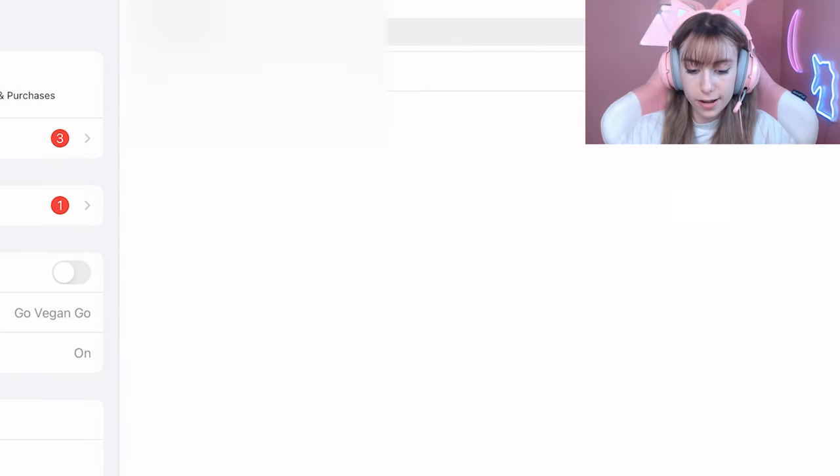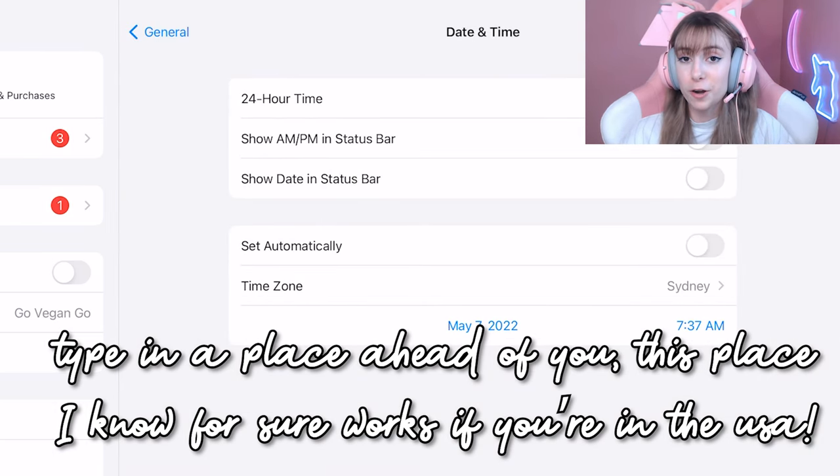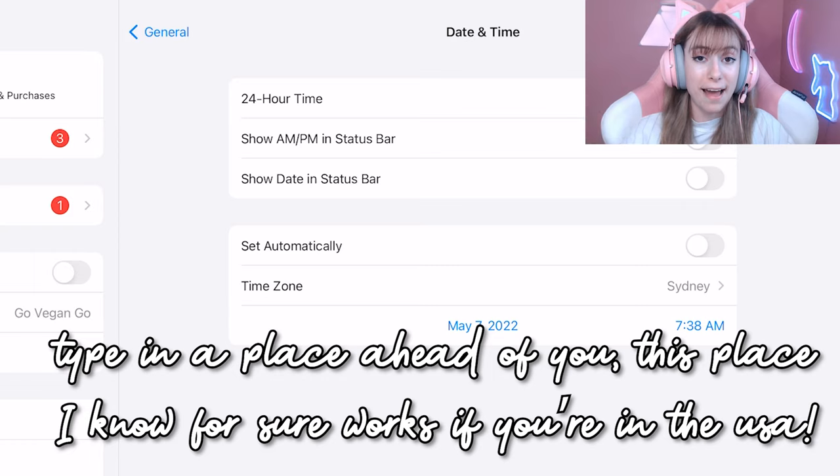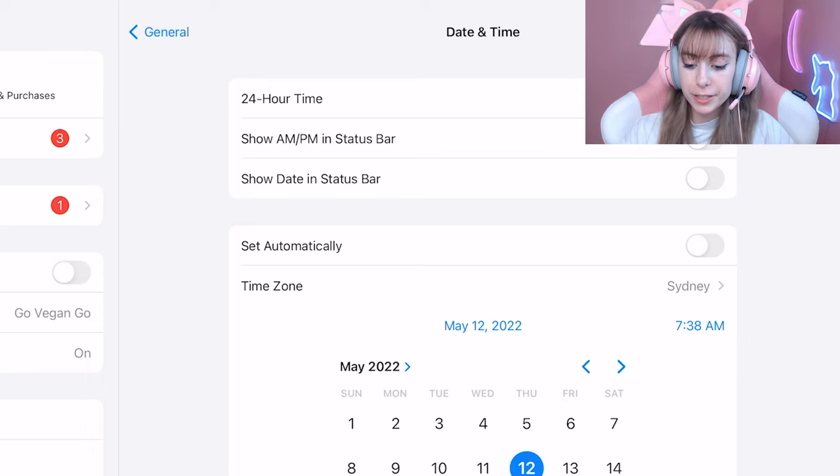In Date and Time, it should be set automatically. You want to turn off the automatic setting. Once you've done that, type in Sydney, Australia as your time zone. This works with other places that are ahead of you, but if you're in the US or anywhere behind Australia, using Sydney Australia is the easiest option. Then set the date a couple of days in the future.